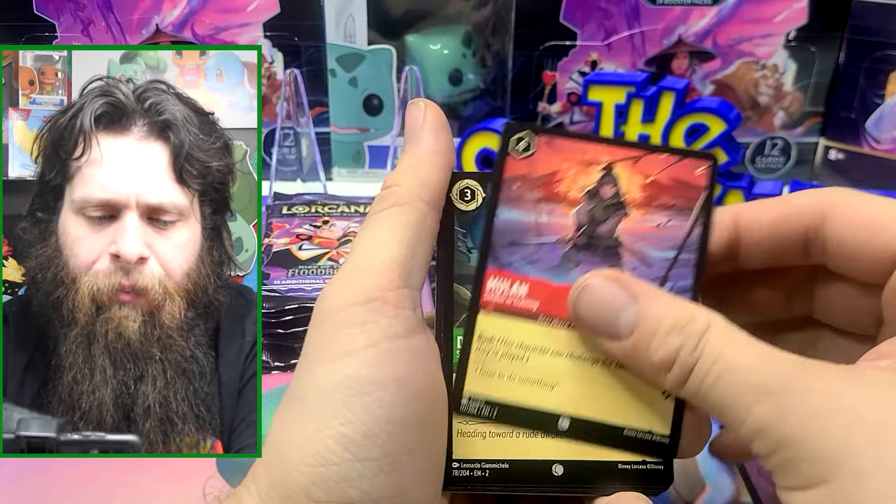Jiminy Cricket, Mulan, Donald Duck, Sleepwear, Basil, Hold Still, Prince, Snake, Impulsive Ruler, Queen of Hearts — and Cinderella, perfect card. Oh, and this is going into my discard deck. Cold Foil Daisy Duck.